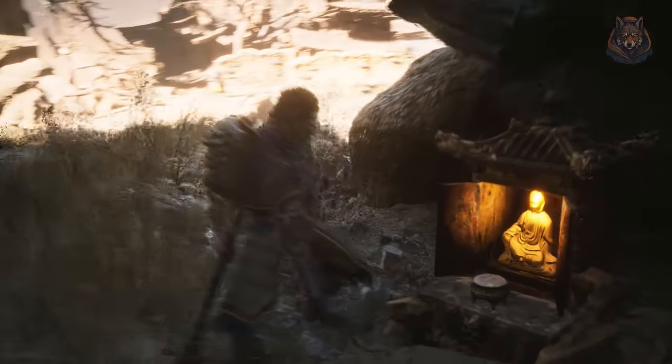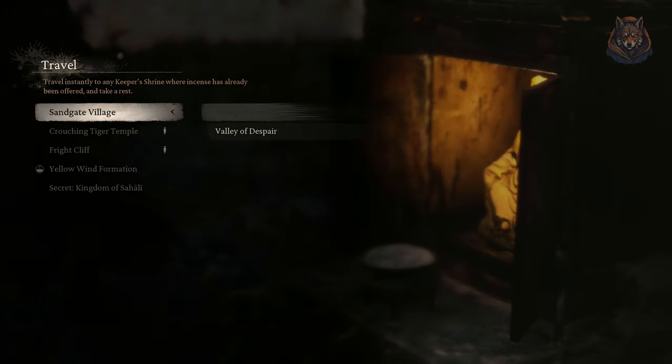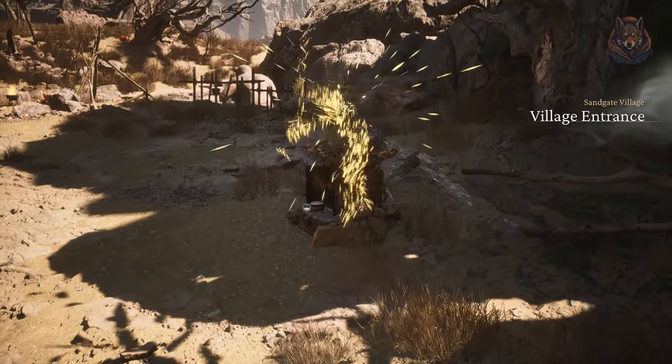Lastly, return to the Sandgate village entrance and enter the arena where you fought the Earth Wolf. Head left into a small area to get the third grey screen and you can use the Rattle Drum.